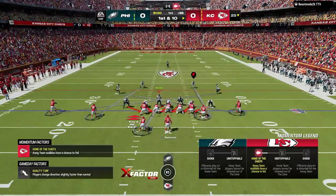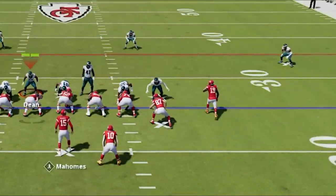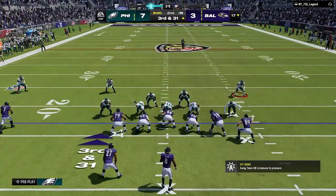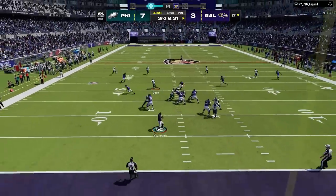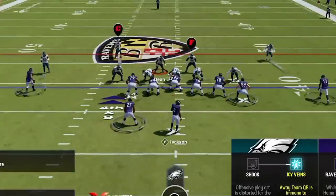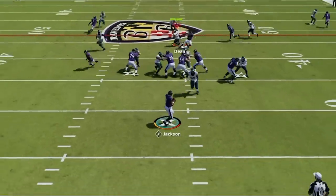For user tips on defense: whoever you user has an assignment, and the game's training wheels will pull you toward completing it — toward a receiver in man or toward your zone area. If you want more freedom, simply put your user on a blitz. He'll have no assignment and you won't feel a pull, making it easier to react quickly across the field. You can also use this for gap stacking: hover a gap on any blitz in hopes that a blocker targets you, letting an actual blitzer come in free before you drop back into coverage — often leaving the blocker blocking no one.